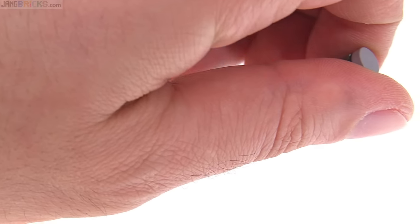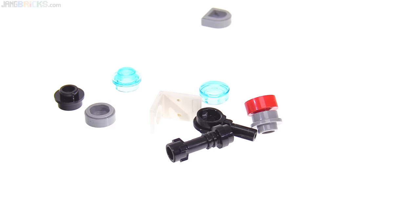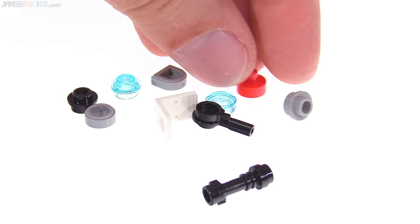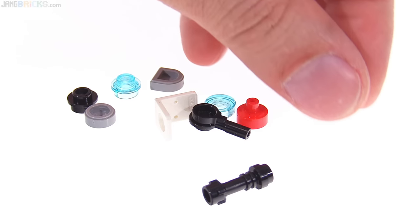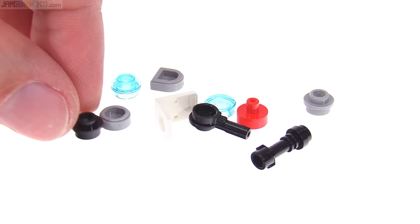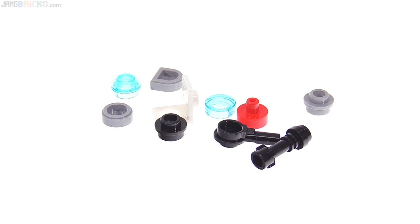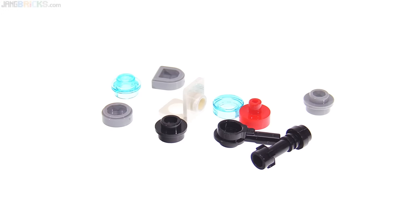Also included is one of these health packs with the printed one-by-one cylinder. Not the best print, but still a pretty cool looking thing. At the end of the build I was left with these spare pieces. Not a huge selection — you wouldn't expect a whole lot of pieces from such a small set — but the pieces that are here are pretty nice for custom builders especially, with some useful small pieces that we don't get a lot of.